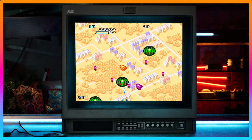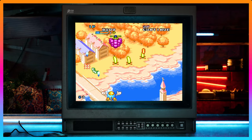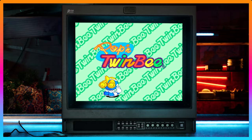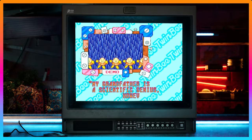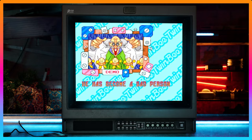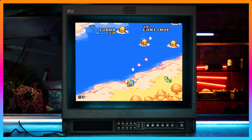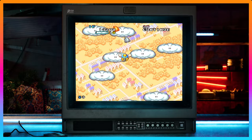Pop'n Twinbee by Konami did everything opposite to what you'd expect aesthetically from a shoot-em-up, while keeping the same mechanics. The spaceships are anthropomorphized characters with gloves and feet, piloted by cute anime characters, featuring a whimsical, cartoony aesthetic with super cute bubblegum pop colors.